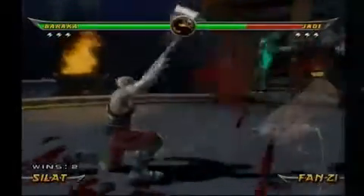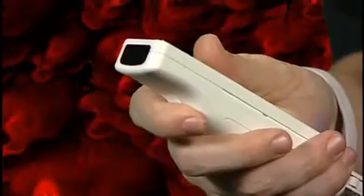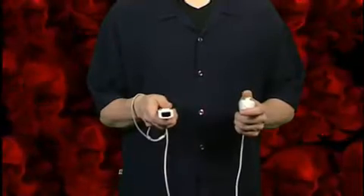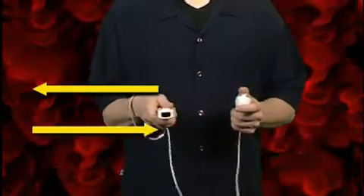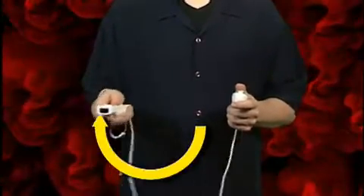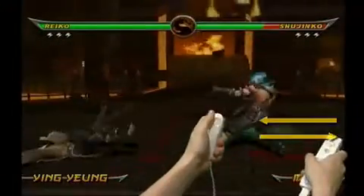The key to pulling off Supermoves in Armageddon is all in the Wii Remote. By just holding down the B button and performing simple gestures like up-down, left-right, lower half-circle, and upper half-circle, you'll be playing like a pro in no time.